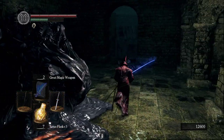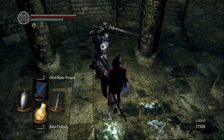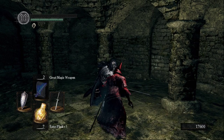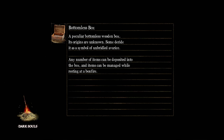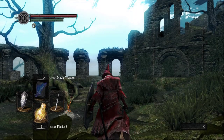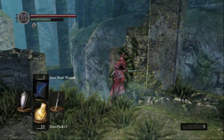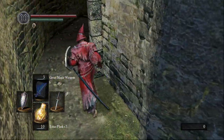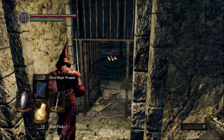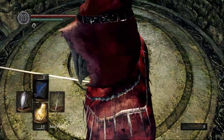He bleeds — I'm not sure why, since I don't know if he's a living thing. There's that one hit the dark wraiths do that always chains me because I never have poise, and if I miss the parry on that slow one, I always die. It's a guaranteed kill pretty much every ten attacks. It's really something I shouldn't be doing.